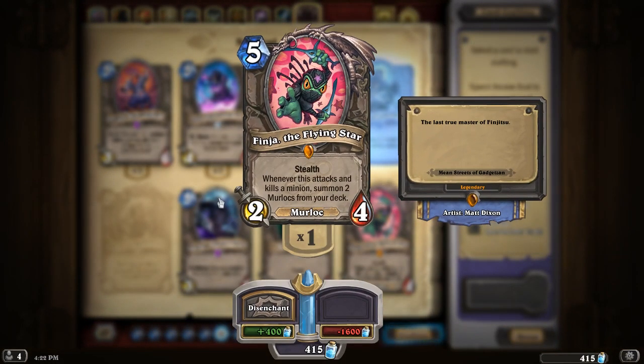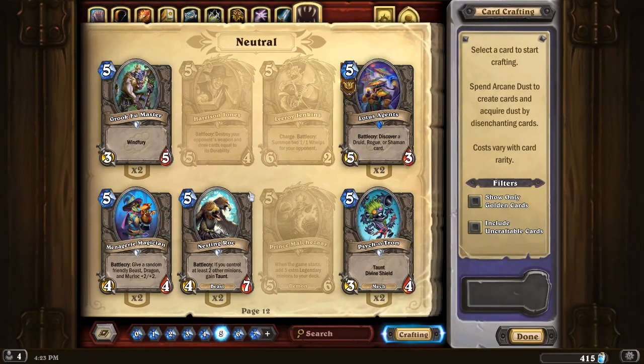Finja, the Flying Star — I'm not going to talk about it too much, because if you're running the Finja package, you're not running typical mid-range hunter. I do believe it can work — I played it the season before Journey to Un'Goro hit live, and I climbed from rank 5 zero stars to somewhere in the mid rank 4 with a Finja Curator mid-range hunter list. I consider that an achievement considering the state of hunter at the time. It can be run, but it's not typical mid-range hunter.